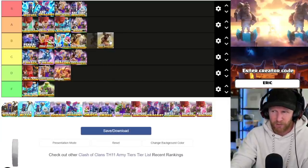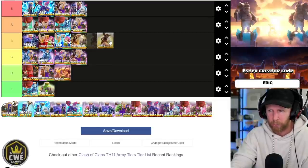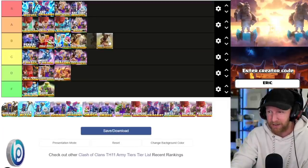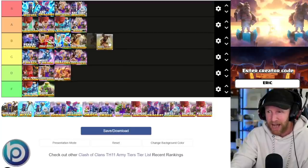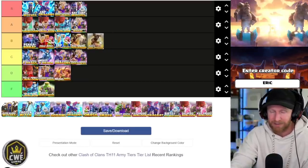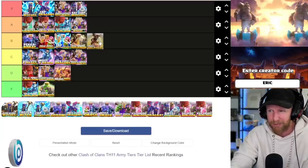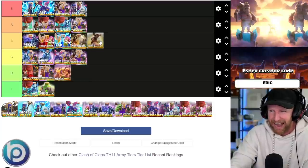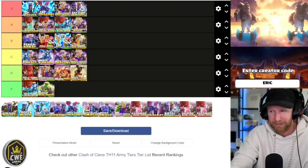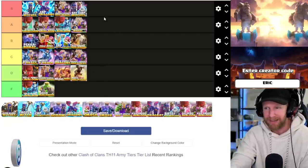Mass hog riders is a little different from GoHoBo, but I don't think it's as strong. Basically your heroes have to deal with the enemy queen and CC, then you swarm the base with mass hog riders. It could be stronger with headhunters available, but since town hall 11 doesn't have headhunters, I'm going to rank this one low. It jumps up massively as soon as you get headhunters — then it would rank A or even S tier at town hall 14 and up, especially with the newer hog rider levels.